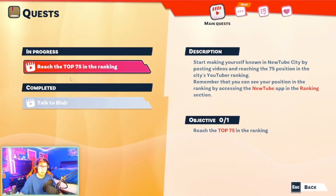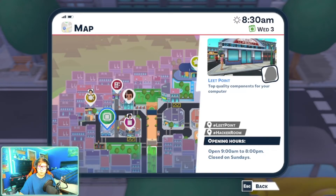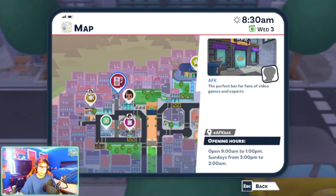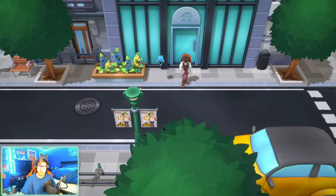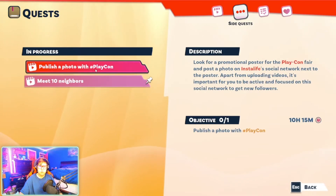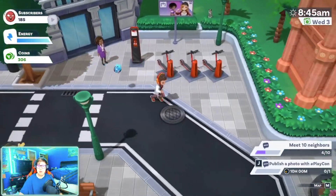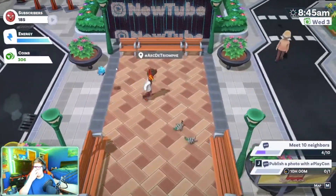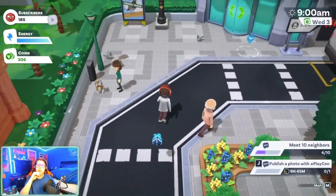I open the journal and head to PlayCon. At PlayCon I'll probably meet a lot of neighbors anyway. I go toward PlayCon — I should be able to meet a lot of people there to complete the neighbor quest.